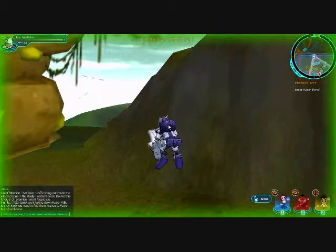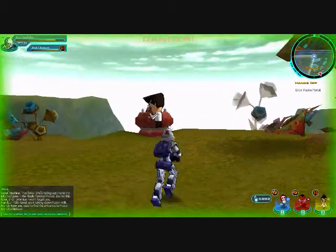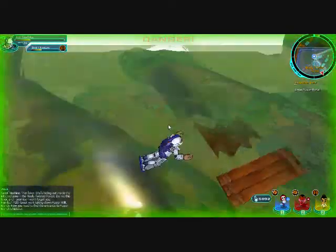First, go through the zip line. Set your level 24 — if you have the right armor, you can just ignore them. Just jump up the side like I did. Go through this fancy rocket blaster thing, whatever it's called.